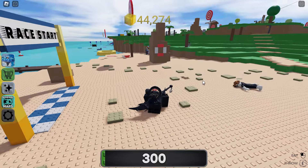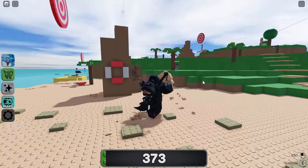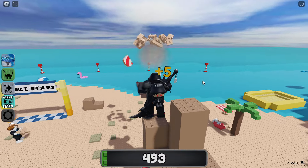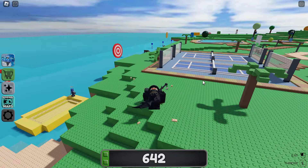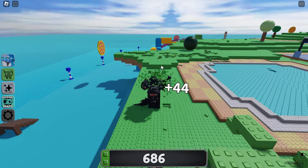For quest two, you need to get 150 points by destroying targets. You pick up bricks and press E so your character throws them. As you can see I can destroy a target and get 5 points. That's how you do it - pick up bricks, press E, your character throws them. That's quest two done.